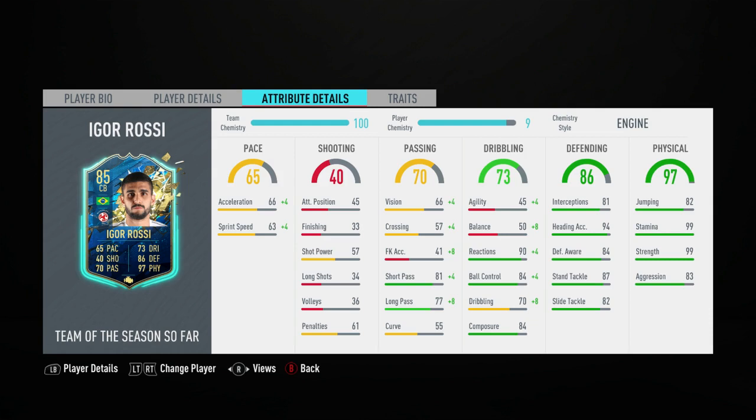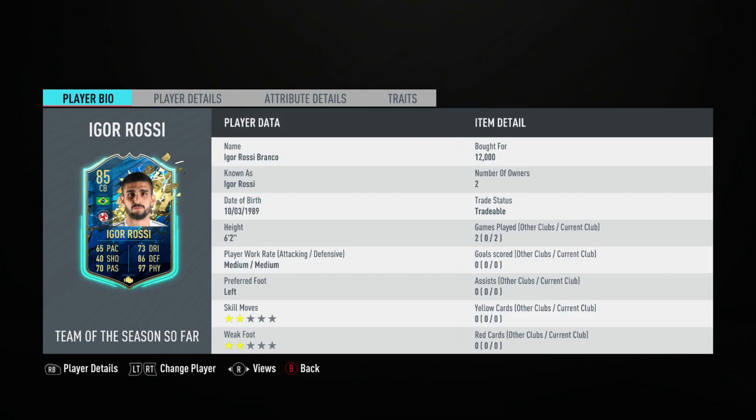The thing that sort of jumps out is his physical — really good strength and good stamina, so he can last the whole game, which is what you want. For defending, being 86 is really good. Heading is 94 which is good because he's six foot two, as I'm going to show you in a second. Dribbling is alright. Passing is sort of irrelevant for a centre-back but can be useful in some situations, and the pace I'll come on to in a little bit.